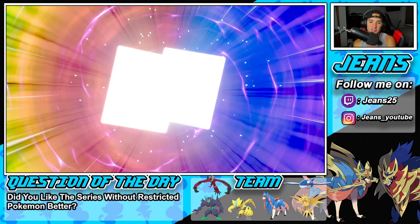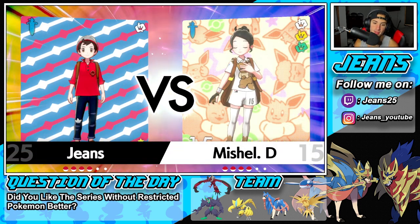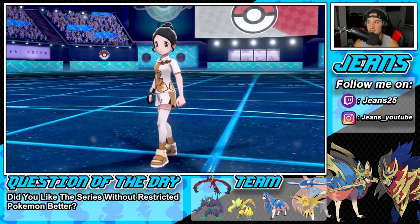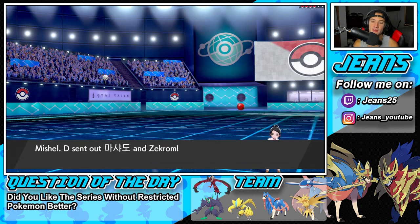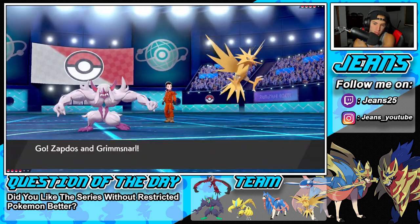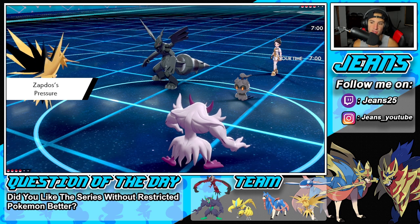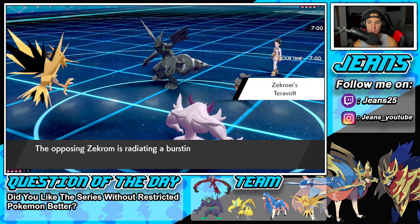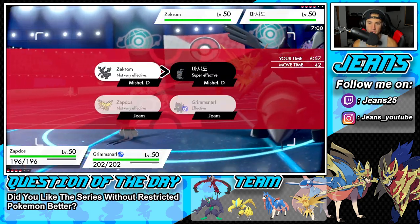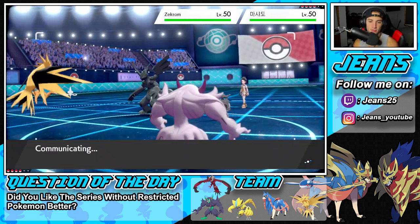This one could be tough. I think he's going to lead Incineroar — that's exactly why I lead a special attacker like Zapdos. Grimmsnarl can just set up screens and I don't really care if it gets Intimidated because I'm just going to set up screens and potentially Fake Tears. He ends up going Zekrom and Marshadow. I have to set up Reflect and then go straight into Airstream into Marshadow.